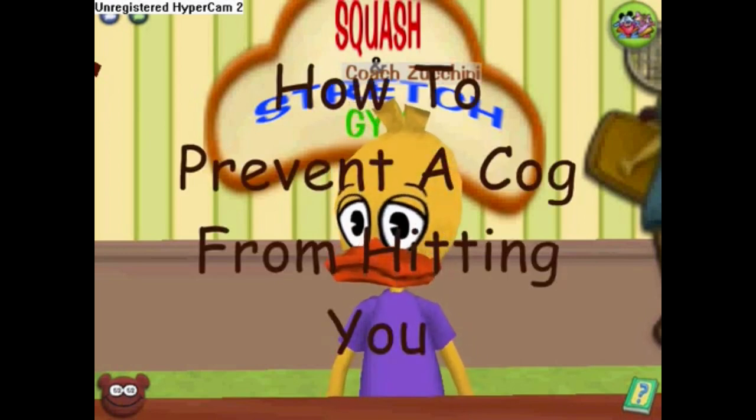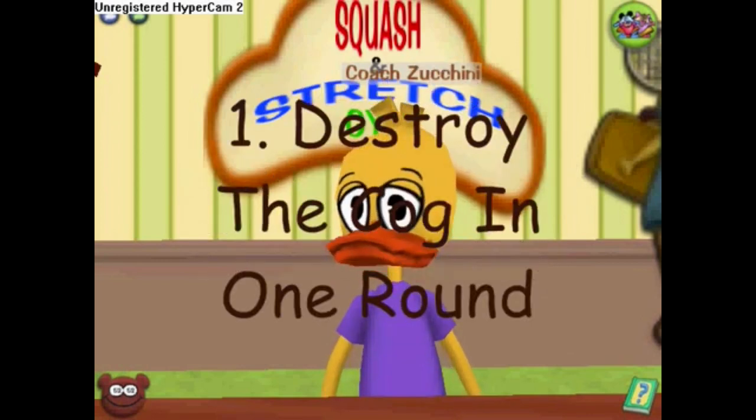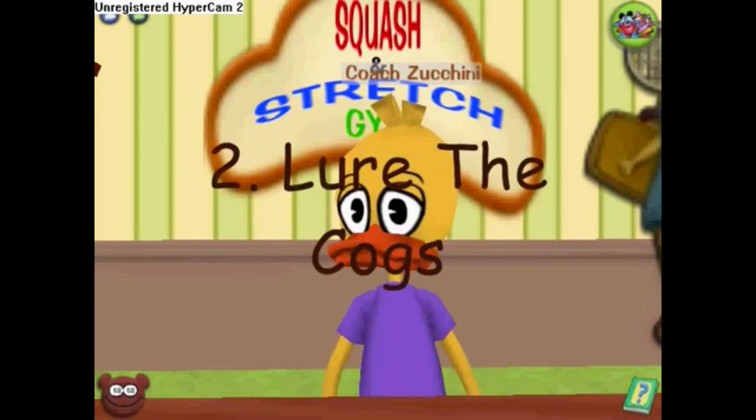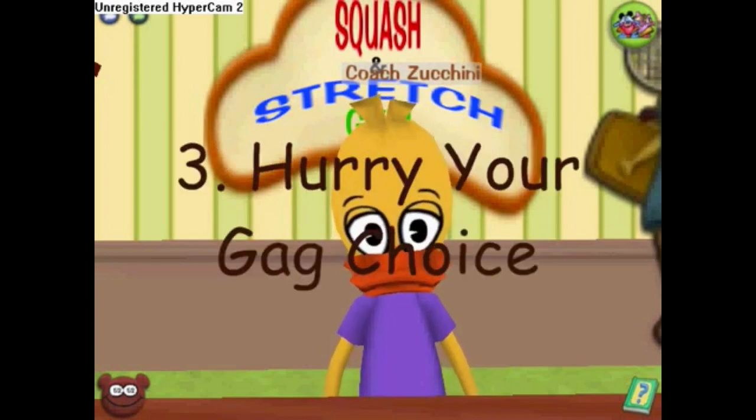How do you prevent a cog from causing damage? Three ways. One: destroy the cog in one round — a destroyed cog cannot hurt you. Two: lure the cogs — a lured cog cannot attack and cannot hurt you. Three: hurry your attack when a cog is coming out of the elevator in a building.